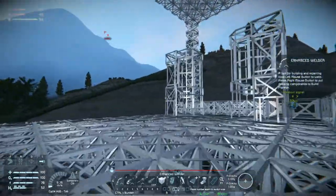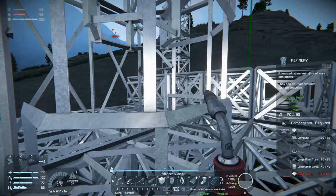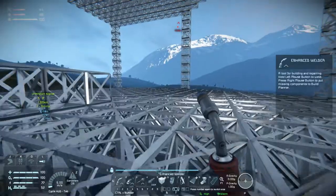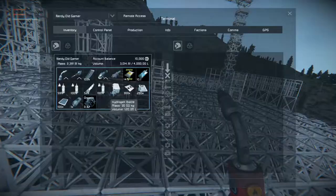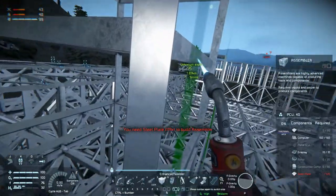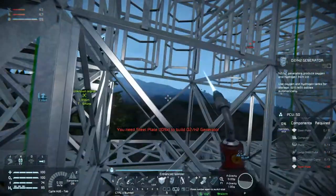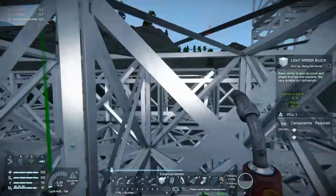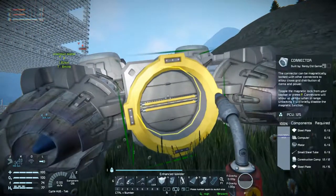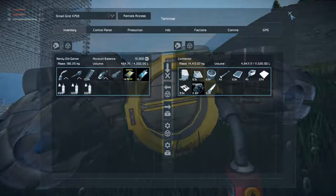Let's see what we need to build these. We need steel plate, metal grids and motors — 1,200 steel plate, metal grids and motors. What do we have in our inventory right now? Everything but what we need. Let's stick in what we have into all of these. These need computers and displays, and the refinery needs large steel tubes and stuff. Well, the refinery is the most important thing, so we'll empty out our inventory and fly back to get a bunch of steel plates.